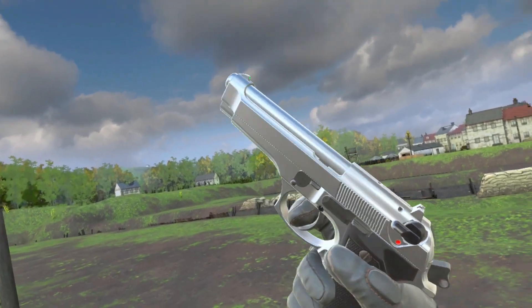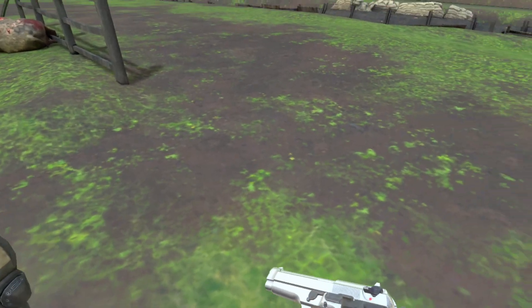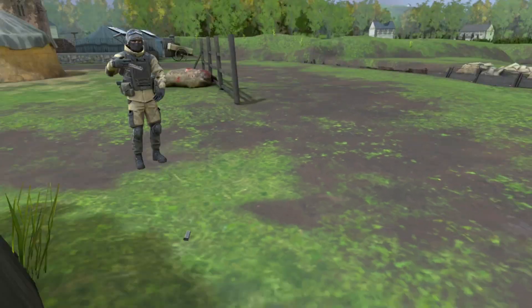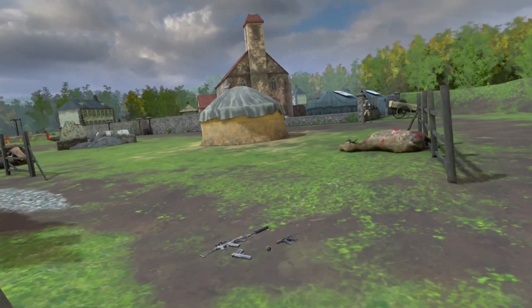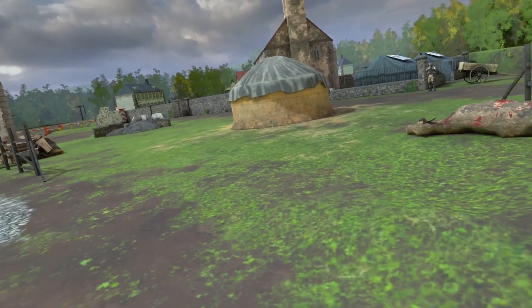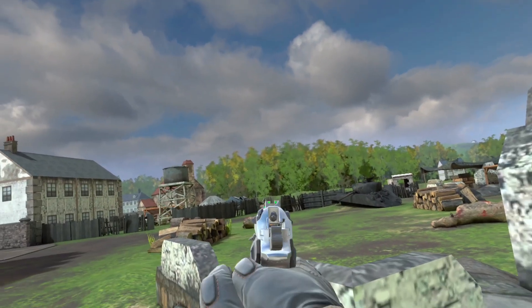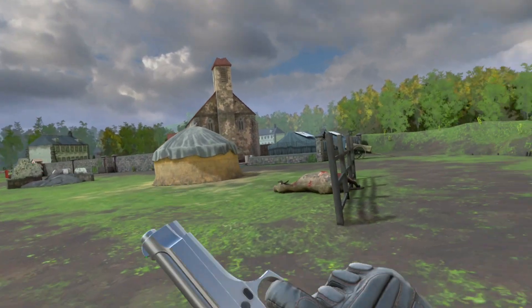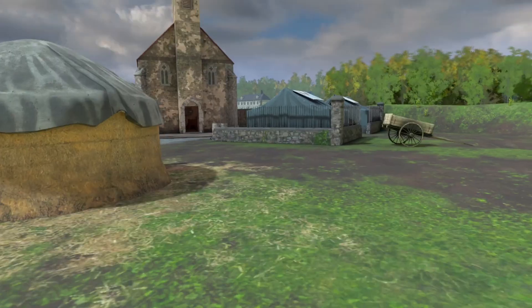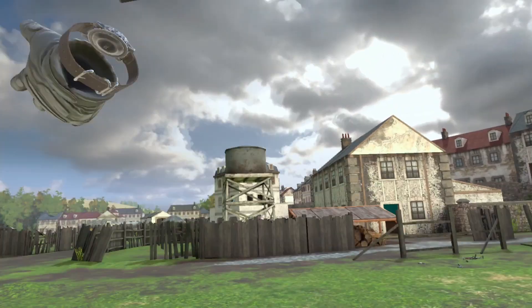Coming in at number 2 is the Beretta. In pistol round you may as well buy a Deagle — why would you choose this? It does terrible damage. To be fair, all pistols take a lot of body shots to get kills, but there are just better alternatives. It's reasonably accurate at range, but other pistols are also good at range and do a lot more damage. The Deagle is the number one ranged pistol round weapon. Compare the Beretta to the Deagle — I mean, which one are you choosing? Because I'm not picking the Beretta.